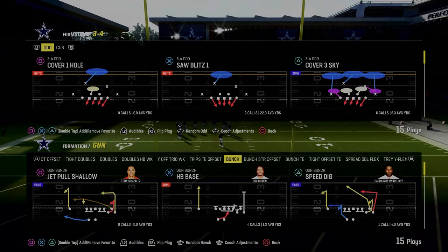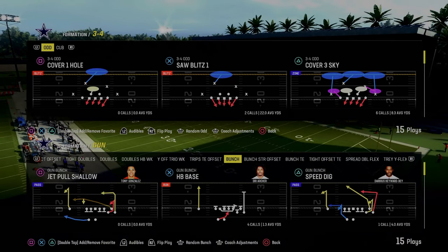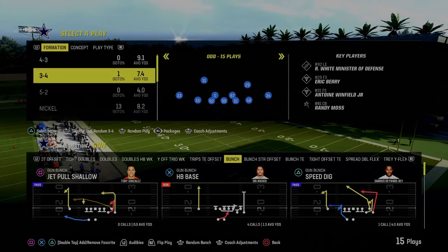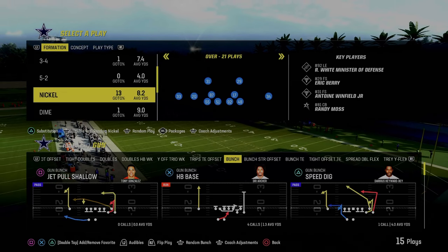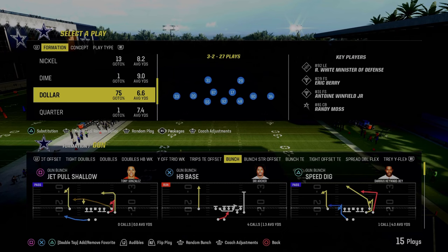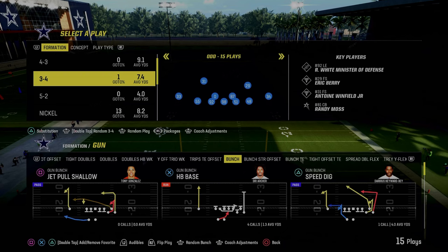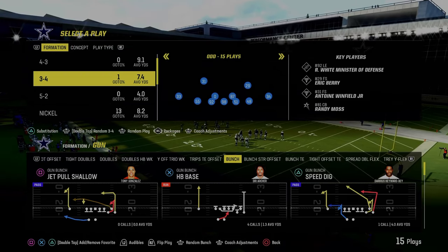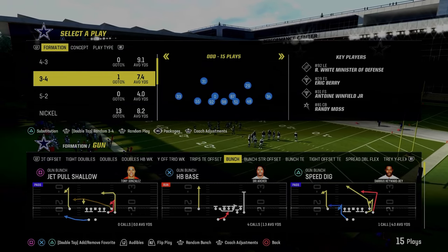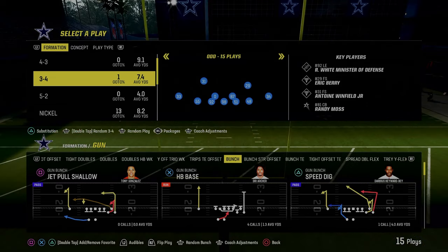The cool part about this defense is that you can actually pair this perfectly with your Dollar defense, because the multiple defensive playbook has literally everything that you need. It has nickel over, nickel 3-3, nickel 3-3 cub, dime normal, dollar 3-2, quarter normal — really some really good formations. It does not have 6-1, but this is going to replace 6-1. I think this is better than 6-1 — what I would call a pro personnel or bigger personnel set in the game.